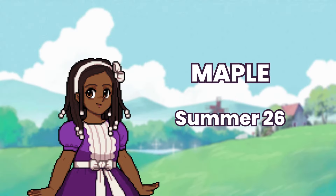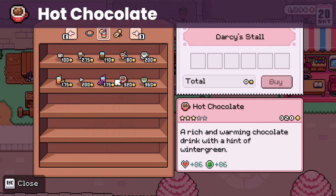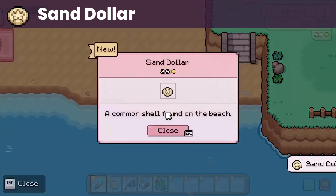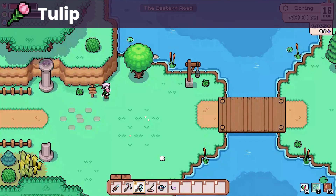Moving on to Maple, whose birthday is on summer 26. She loves hot chocolate that you can buy from the Saturday market. Her liked gifts are sand dollar that you can forage from the beach, trail mix that you can craft using berries and water chestnuts, and tulip that you can forage in spring.